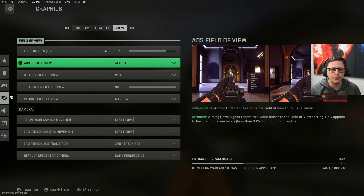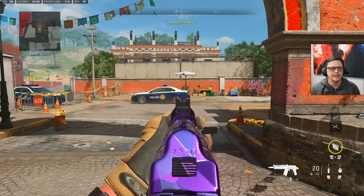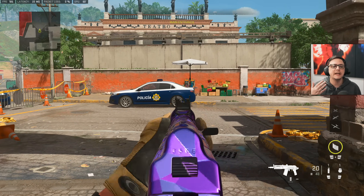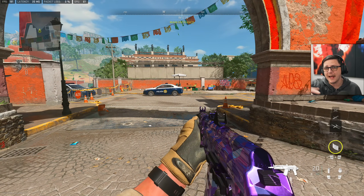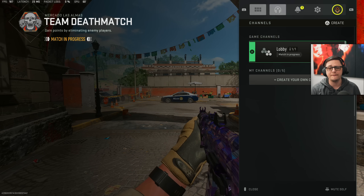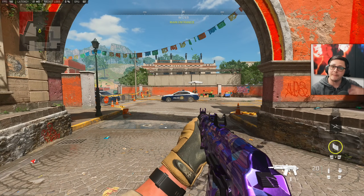Affected is generally what most people will do. With affected ADS FOV, if I aim down sight, you can see the wall on the post on the far left — it zooms in a little bit, and that gives you lower visual recoil. With independent, it assumes what your FOV would look like at ADS, and you can see we zoom in significantly further. This could be a good setting depending on how you enjoy playing, because a lot of times we don't have high-zoom optics without glint. With affected, you'll see how much less zoom-in you have, which makes targets a little bit harder to see. So there's a balance there.